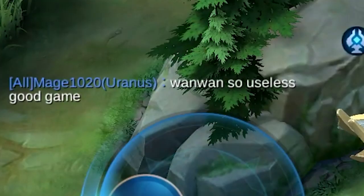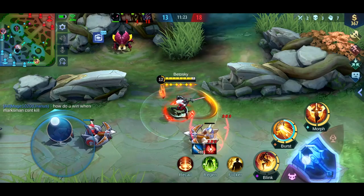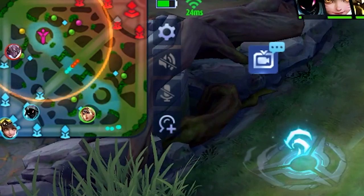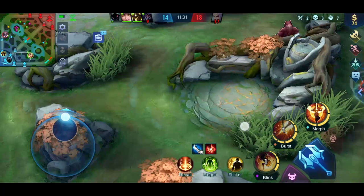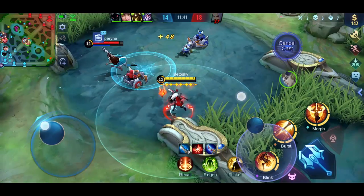Uranus is already throwing in the towel, which is quite understandable to be honest. Pay a lot of attention here — I saw that Kadita disappeared from the mini-map just for a brief second. That means she had just used her ultimate. With that information in mind, I will proceed with my next move. She just used her second skill, which means she has no way to escape now.